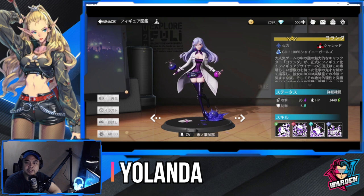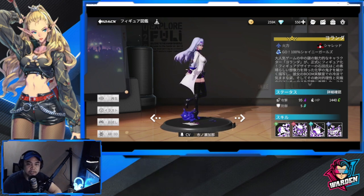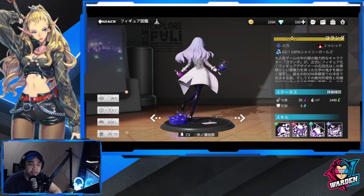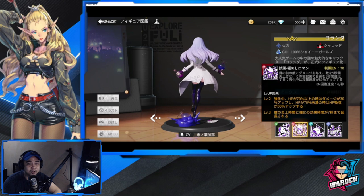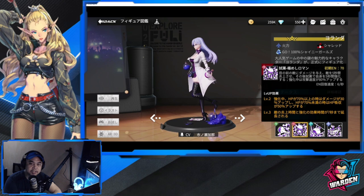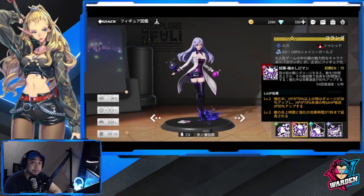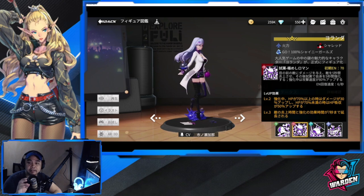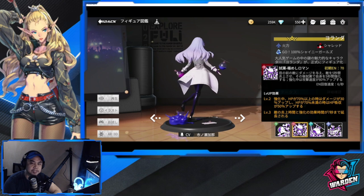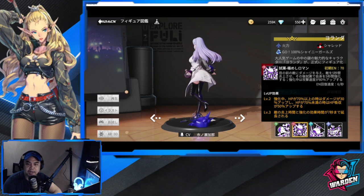Moving on to our next Militarist — Yolanda. She's with Let's Red and is also S-tier. Her attack deals additional damage to a target when that target is burning. Her ultimate attacks the current enemy, burns for five seconds, and increases her attack speed. If her HP is at 70% or above, her own HP and damage increase by 30%, and if HP is less than 70%, she also has HP absorption by 50%.